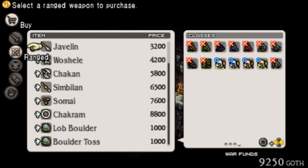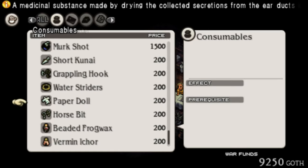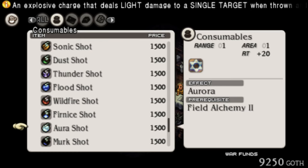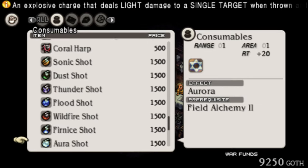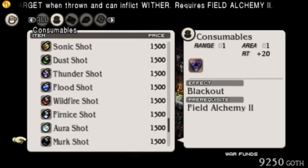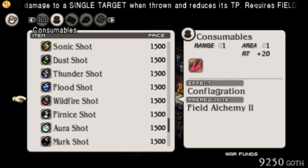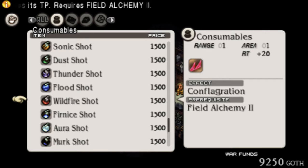Speaking of thrown stuff, if we go over to the items here — shots, et cetera — these things are amazing now. They got boosted pretty significantly. They were pretty good before, but now they got boosted to the point where they can actually do about 90% damage on a lot of things. They're pretty expensive at this point, but essentially they're a nice happy medium between what used to be orbs and what used to be bombs.